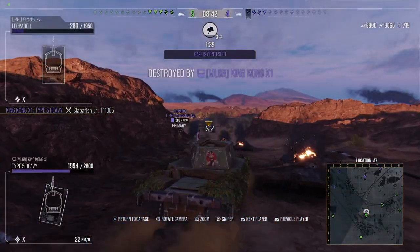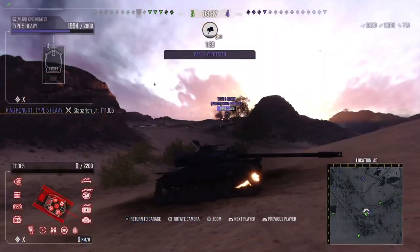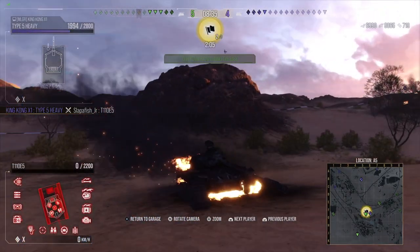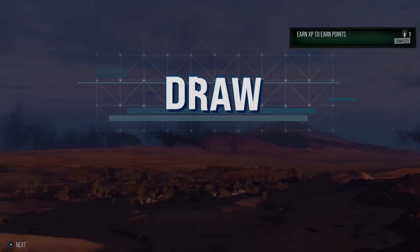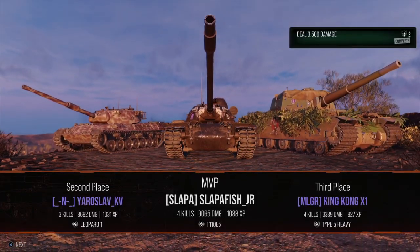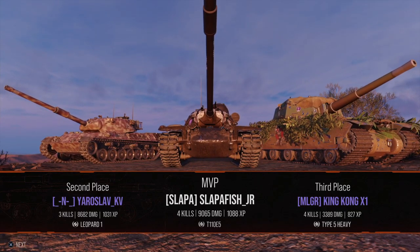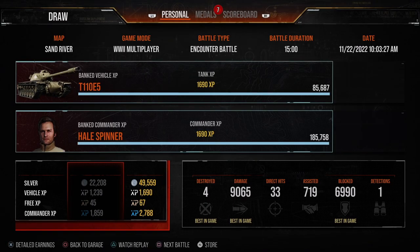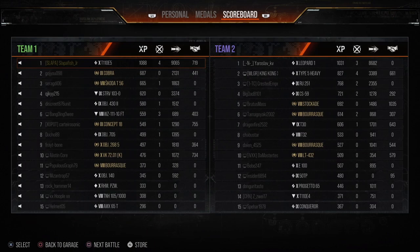When I'm about to climb the hill, the Type 5 managed to put a shot into me. That was a really, really good match — 9,000 damage — but still it was a draw. I did get MVP of the entire match with 9,000 damage done, 4 kills, 7,000 blocked, and absolutely carried my team.